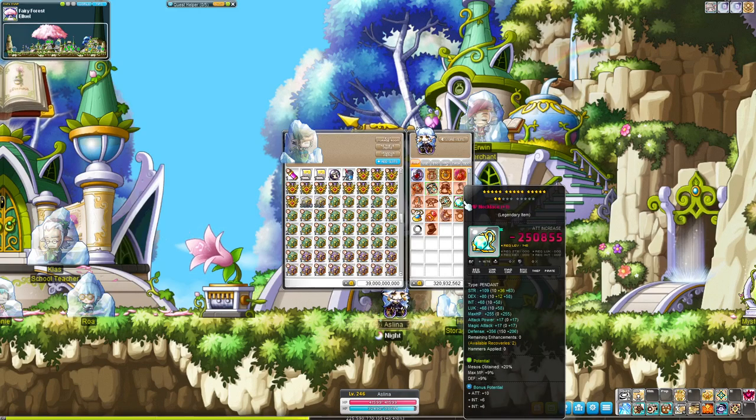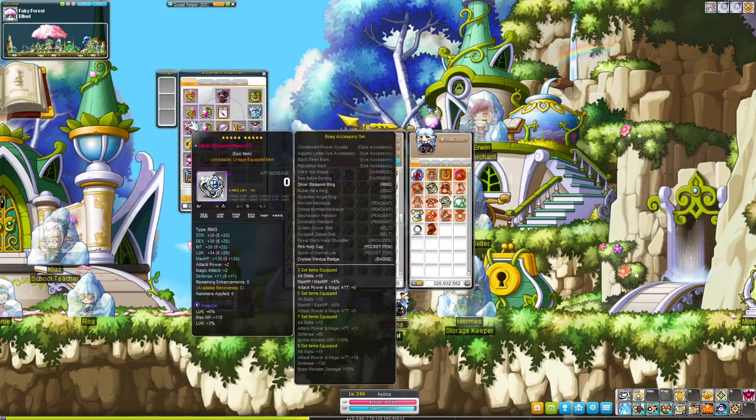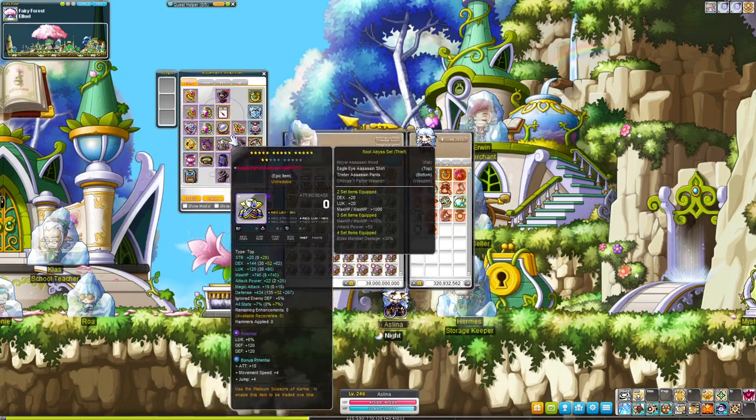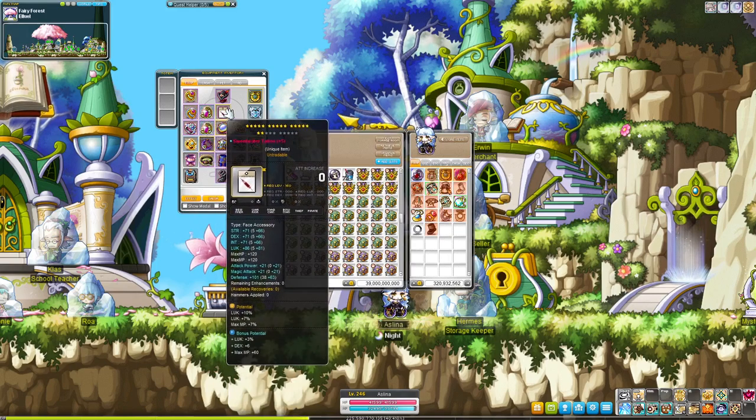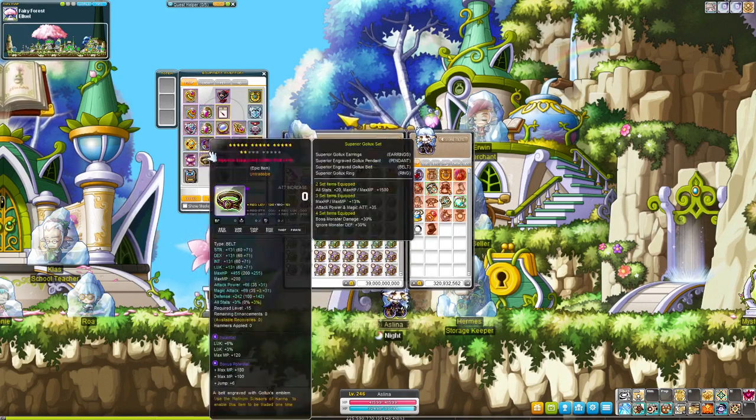You could also use the gear for yourself if you want to get more meso gear and drop gear, of course. You can get meso and drop percent lines on rings, pendants, earrings, and face and eye accessories on the main potential. So that is one major thing you can do here.